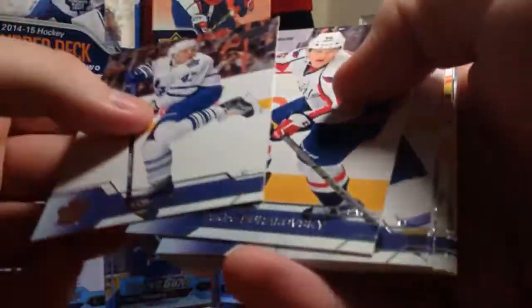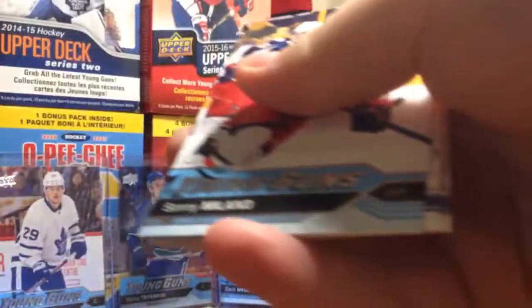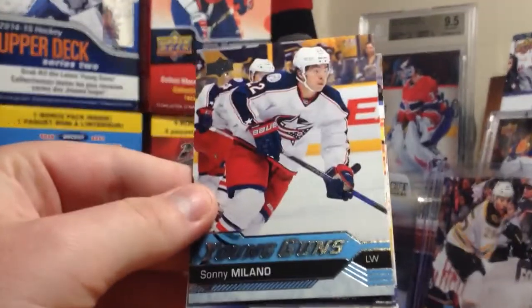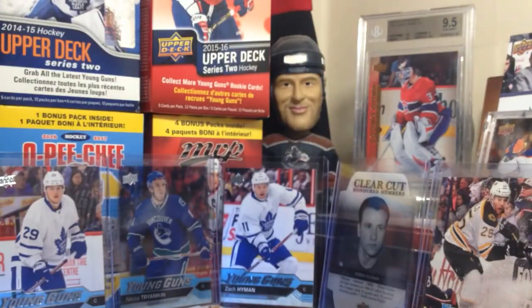Final pack — we got a Young Guns. We got Sonny Milano Young Guns. If you're wondering why I said 'dammit,' it's because you know who I want. But there you go. That's box number three of 16/17 Upper Deck Series 1.